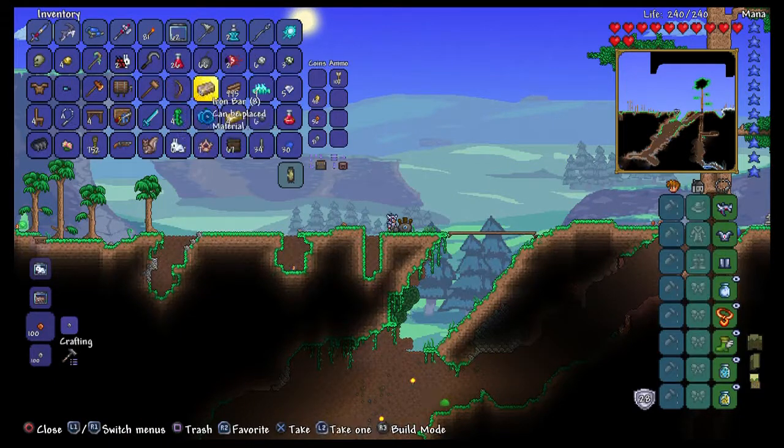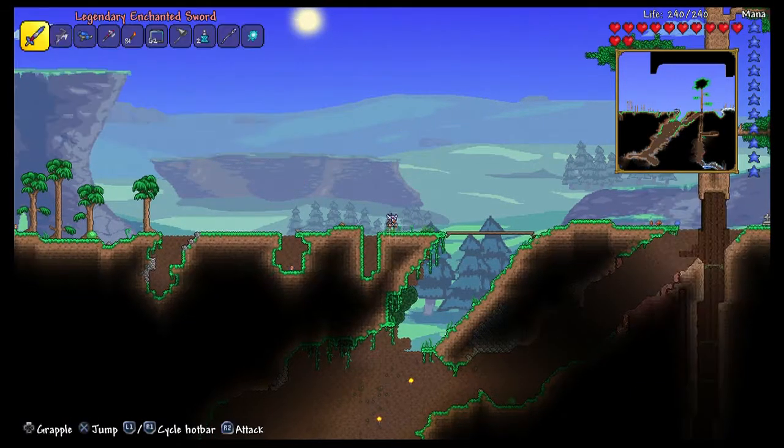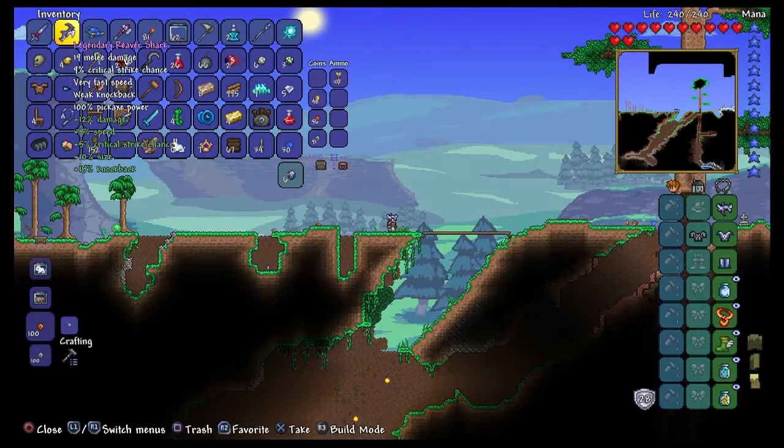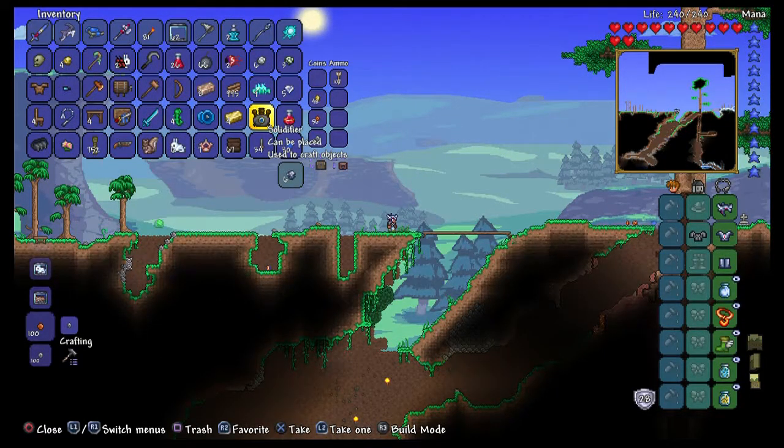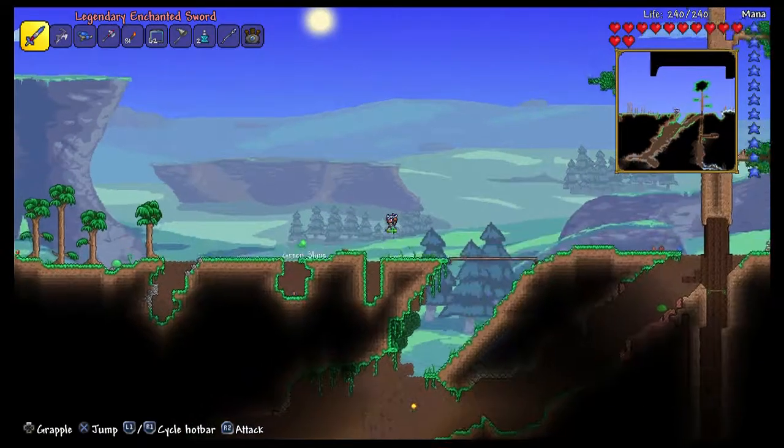A ninja shirt — just going to put that on. And we also picked up something that solidifies craft objects. I also have two suspicious looking eyes; we can use those at night time.